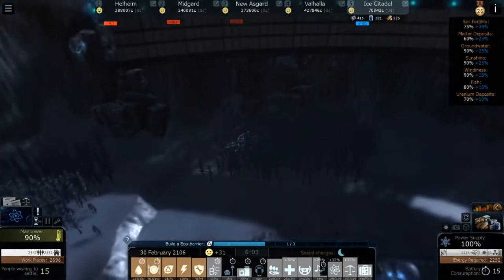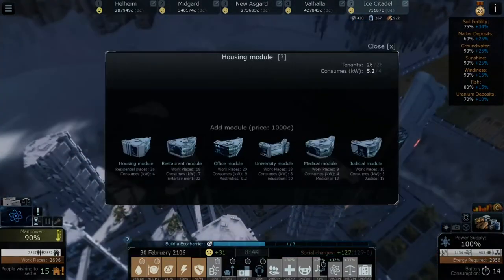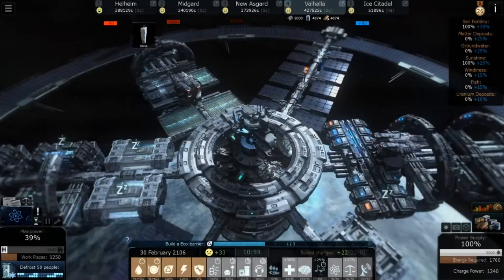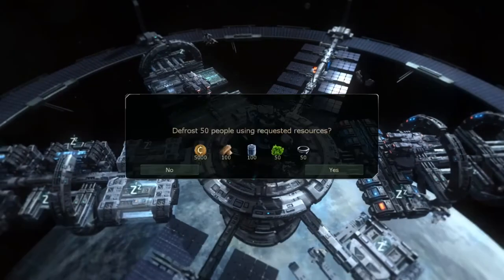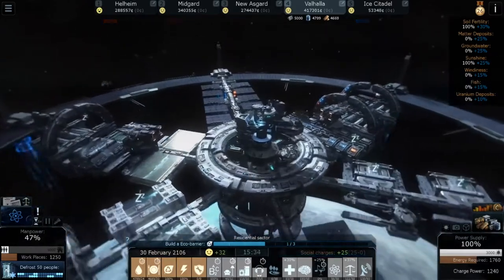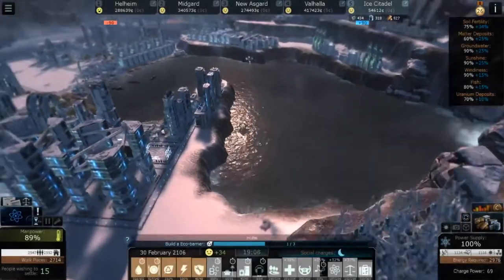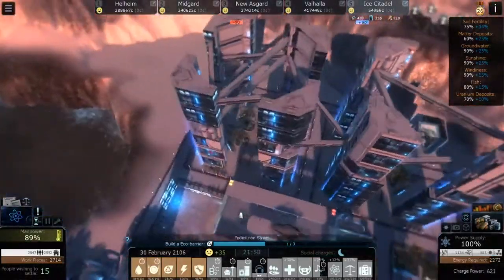Those are gonna get built, but we have more jobs than we have people again — seems to be a common occurrence here. Valhalla needs more people still, so we need to defrost some people. Can we defrost more? Let's keep defrosting — oh, not enough resources. Valhalla took a big hit to its population; I guess there's not an infinite amount of people.